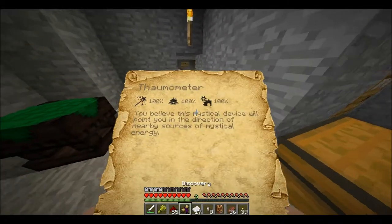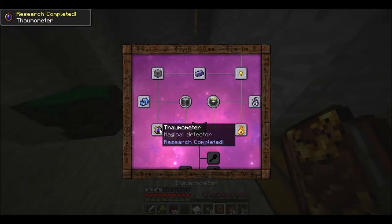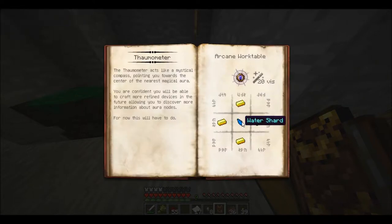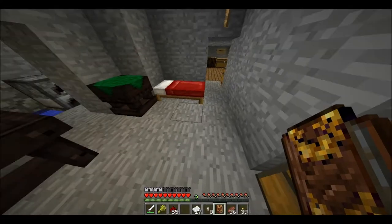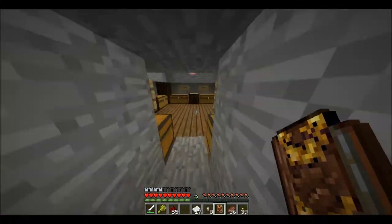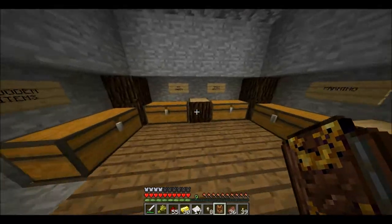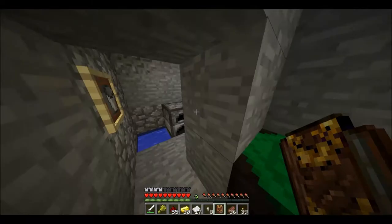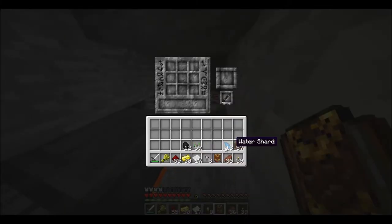Let's have a look in our Thaumonomicon for the Thaumometer recipe. So I use two gold nuggets and a water shard - that's where my memory of water came from. And this points me towards the centre of the nearest magical aura. That's pretty cool. So we'll get to crafting one of those. I'm going to use my infusion altar - that's where I've left my wand. This is going to be where most of the stuff we craft from Thaumcraft is made now.